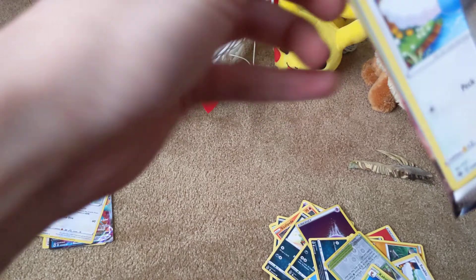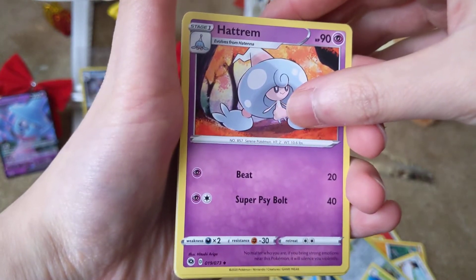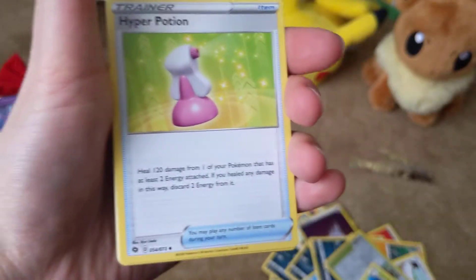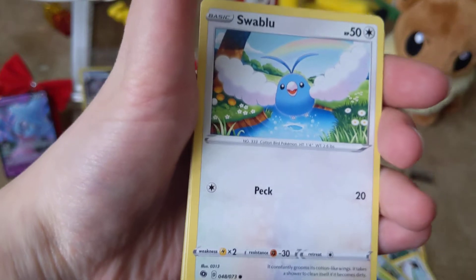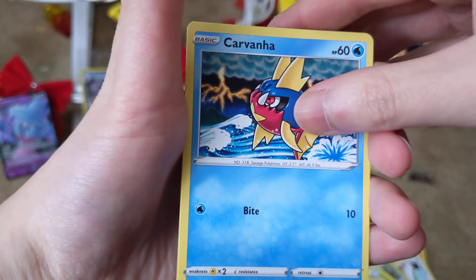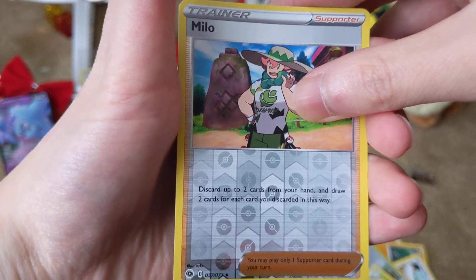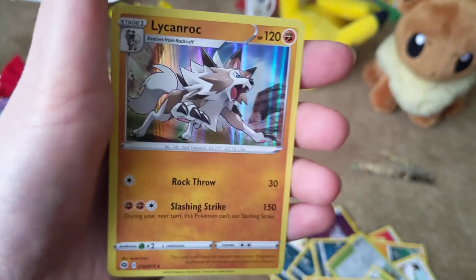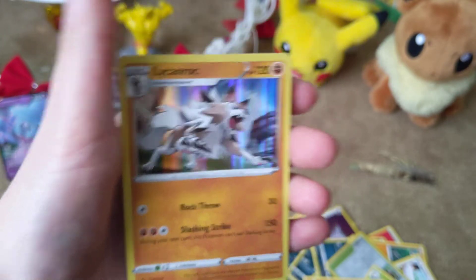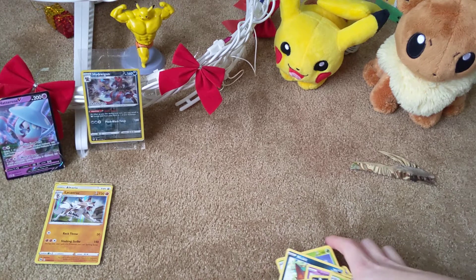We got Leaf Energy, Hattrem — the evolution of Hatenna — Hyper Potion, Sharpedo, Swablu, Weedle, Rockruff, Potion, Carvanha, Milo — discard 2 cards from your hand, draw 2 cards for each card discarded — and for our last card we got a Lycanroc. Nice! It evolves from Rockruff. Maybe I could use this in my Rock deck. That is it for the Hatterene box — good pulls! Let's do a quick recap: Lycanroc, Altaria, the Dreadnought VMAX — and cha-ching, we got a ten-dollar donation.